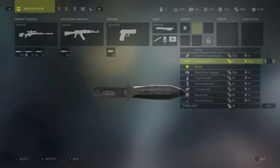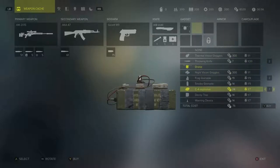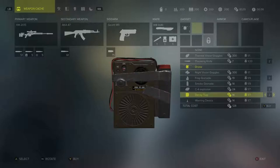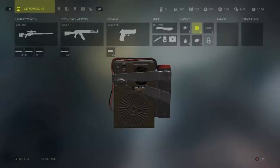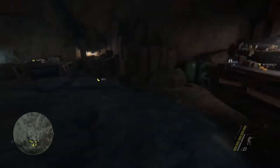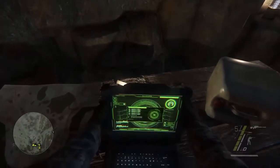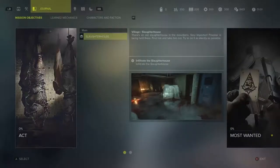Then we're going to take a few throwing knives, some frag grenades, and maybe a C4 explosive and a decoy trap. Once we've got that, we take on some armor, and we're good to go. We will quickly confirm our selection in the laptop, and the screen on the left is going to give us an idea of what we can expect on this mission.